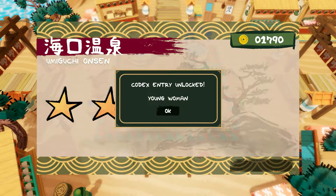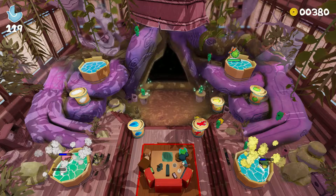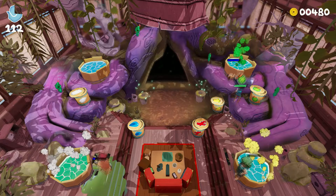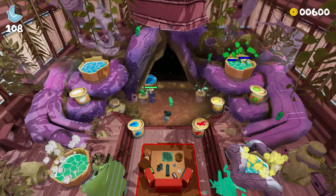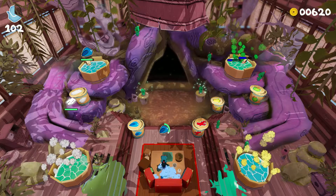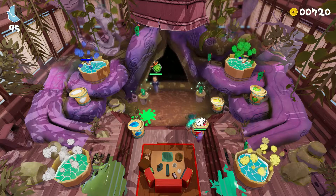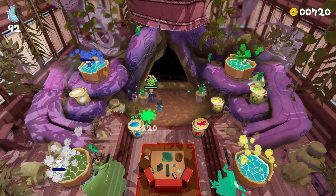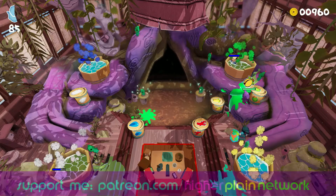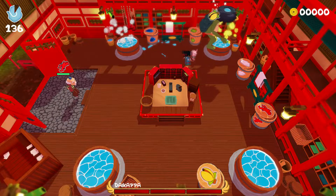Number two is grabbing the customer by the hand and dragging them to the hot tub and dunking them in it. This is done via the trigger buttons, and you can hold a customer in each hand — left trigger and right trigger — dragging them along, which is handy if two characters need the same bath since you can fit up to four people in a bath at once. If you've got one customer and both hands free, using both triggers lets you run faster by balancing the customer on your head, which with the slightly clumsy graphical style I found mildly hilarious.